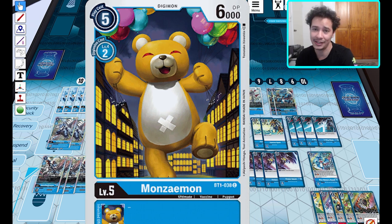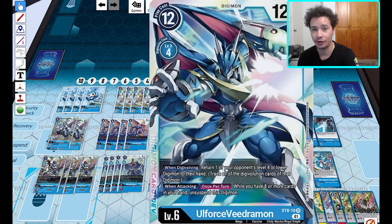Rounding off the ultimates, Monzaemon is a nice reprint from BT1. For the megas, two of the Ultra Force Vmon — on digivolving, bounce a level four or lower to hand, and when attacking, if you have eight or more cards in hand, it unsuspends. If you bump it up by a security attack and then unsuspend, you'll hit for even more. If it's at plus one security attack when you swing successfully and then re-stand and swing again, that's four security hits — better than a generic plus one.